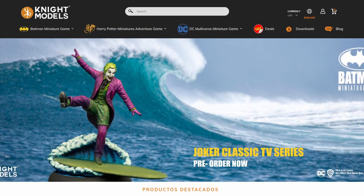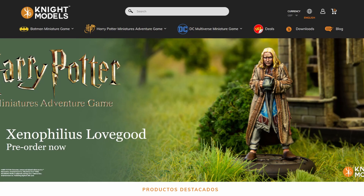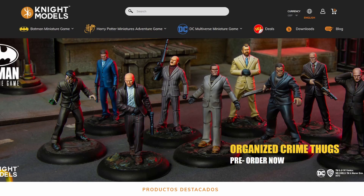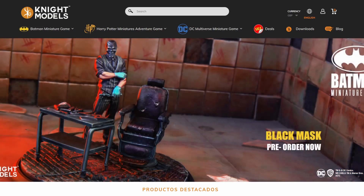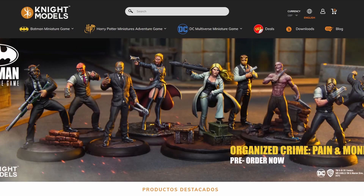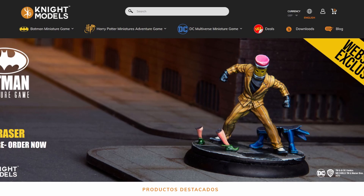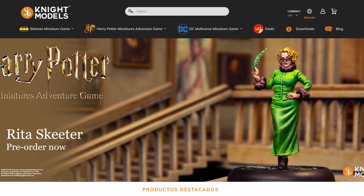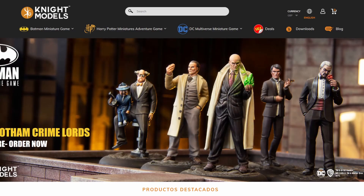The box sets previously sold separately — the Falcone crew and the Moroni crew — have now been bundled into a Gotham Crime Lords box for all the previous leaders of Organized Crime, and a separate box for all the henchmen. Those aren't new models at all; they're second edition models being consolidated so that if you want to get started with Organized Crime, you can pick them up at a pretty good price.